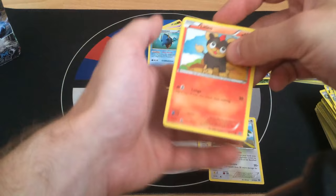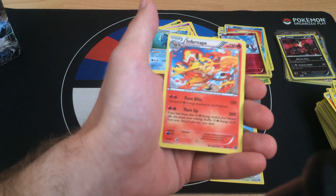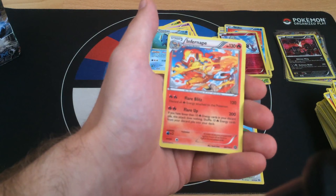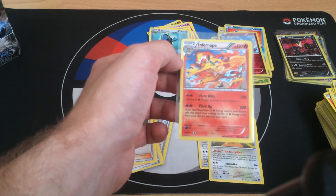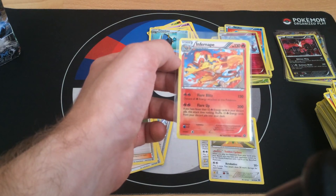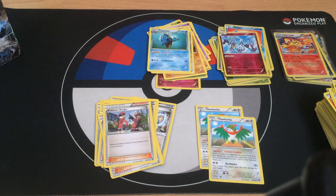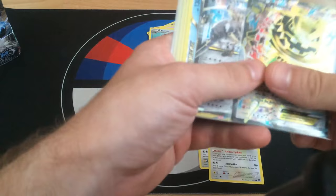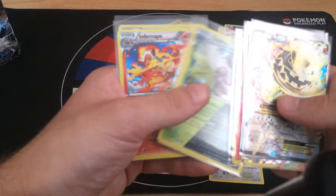Last pack: Litleo, Sneasel, Marill, Yanma, Fletchling, Dewott, Dual Color Azumarill, reverse Klefki, and the rare is Infernape Holo - a very strong Stage 2 card with 130 HP. Two Fire Energies hits for 120, discarding all attached energy. The second attack requires ten Fire Energy cards in your discard pile and hits for 200. So that's the first part of the Booster Box opening. My pulls include Mega Steelix Full Art, Steelix EX, Clavitzer Break, double Ampharos in a single pack, Vulcanion Reverse, Shiftry, Infernape, and Yveltal. See you in part two - stay tuned! Goodbye!